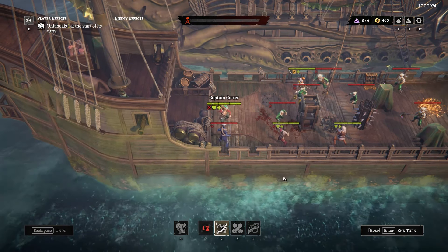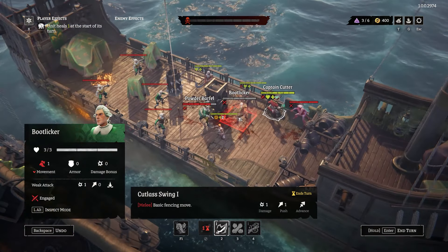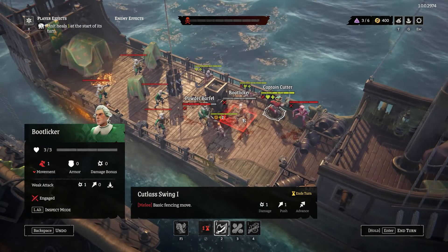Now I will show you how to improve another character's damage thanks to positioning. If I switch to Imani Sea Blade and move her closer to an enemy, I block his path. So now the captain deals additional damage, and the enemy behind him takes additional damage too.